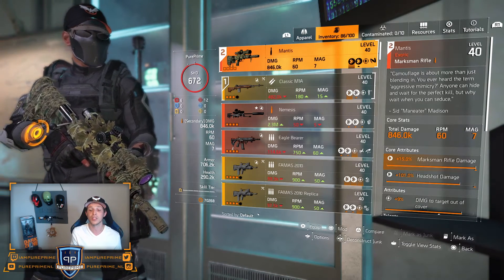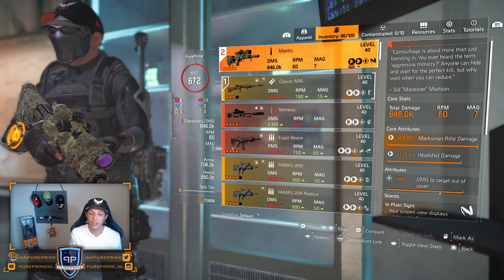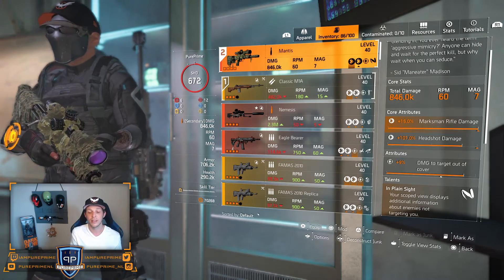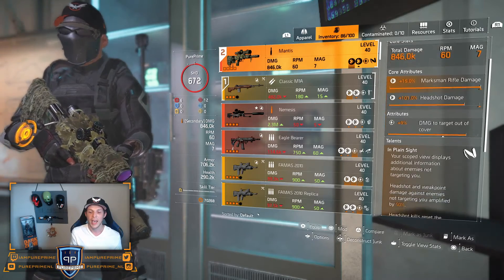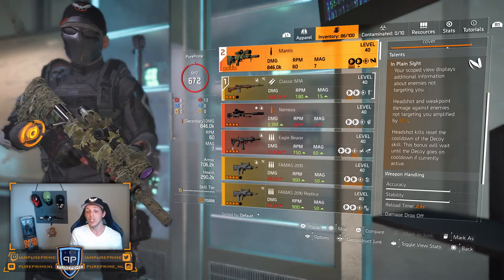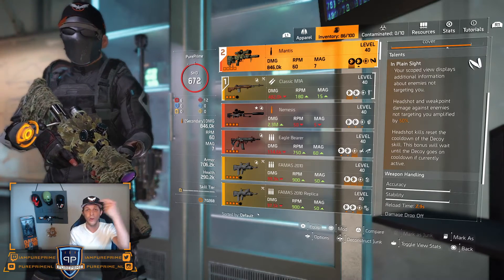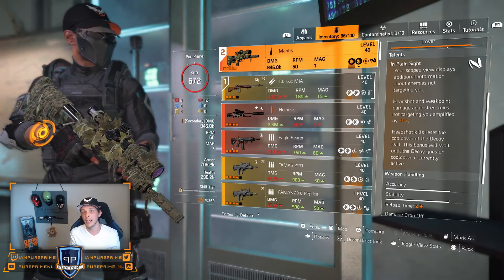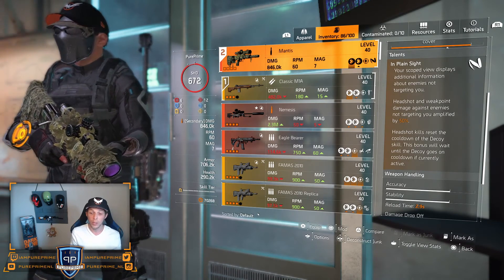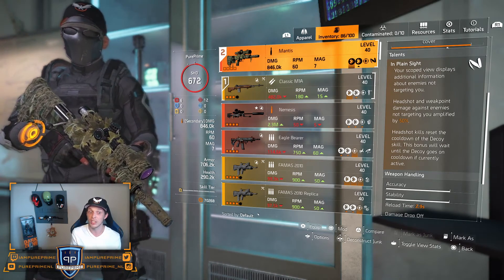Over to the Mantis — it's all about this gun. 846K damage, an RPM of 60 which is decent for a sniper rifle, and a mag of 7. I rolled 15% marksman rifle damage, 101% headshot damage, and 9% damage to target out of cover. The talent is In Plain Sight: your scoped view displays additional information about enemies not targeting you — those red circles around their heads you saw in gameplay, showing weak points. Headshots and weak points against enemies not targeting you are amplified by 50%.